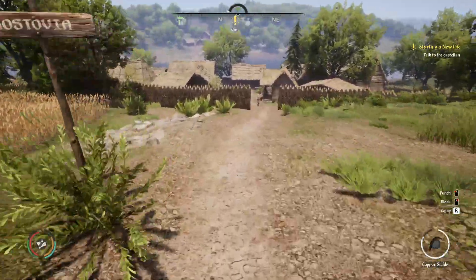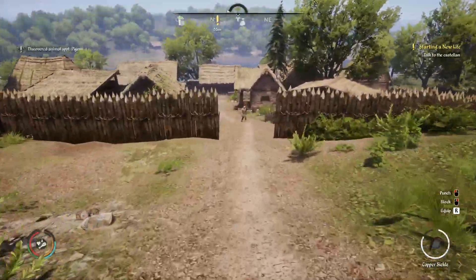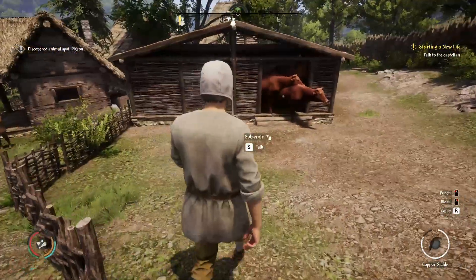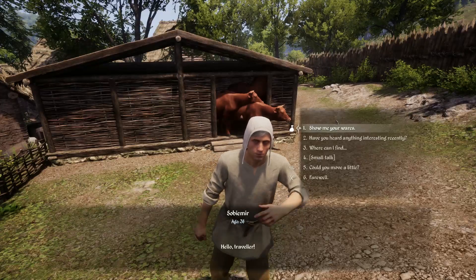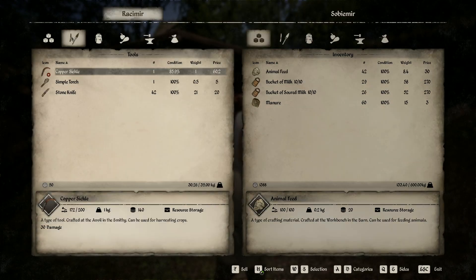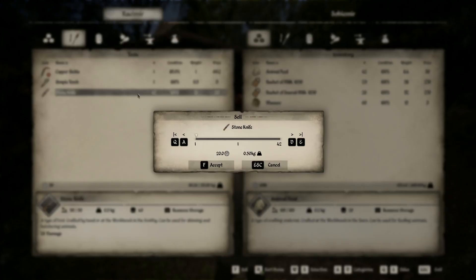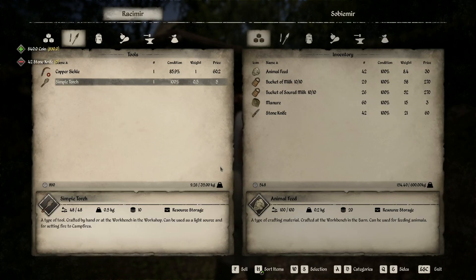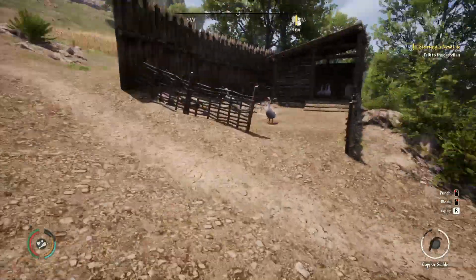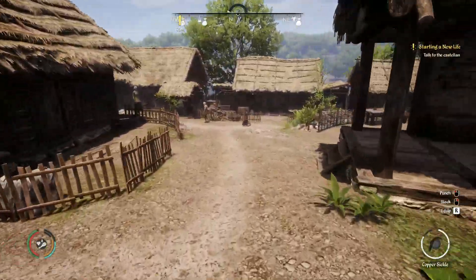The first thing we're going to do is sell these knives. Sodomir — hello, traveler. Show me your wares. Sell all those — eight hundred and forty coin, first day just starting. Thank you, farewell. Now let's go find the Castellan and talk to him and get this first spot done.